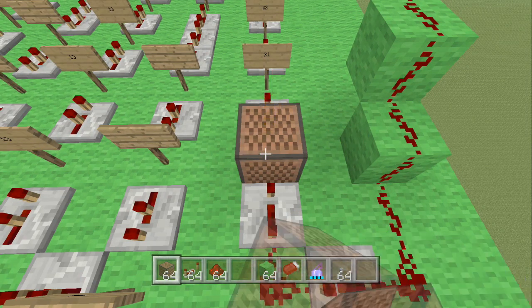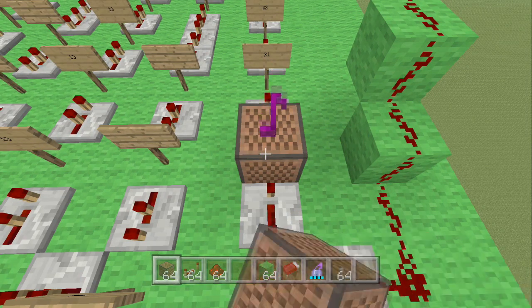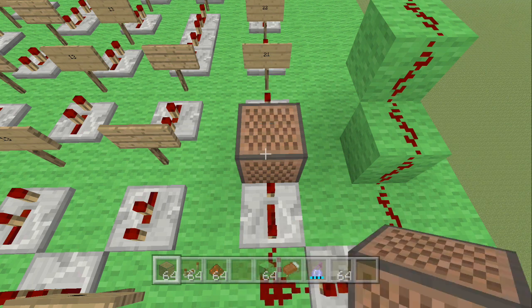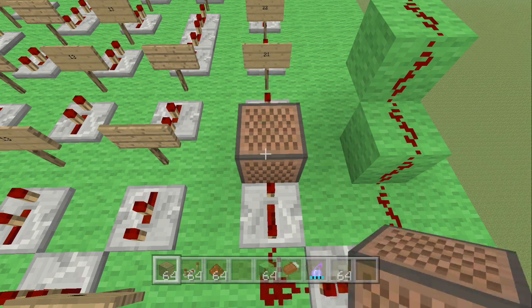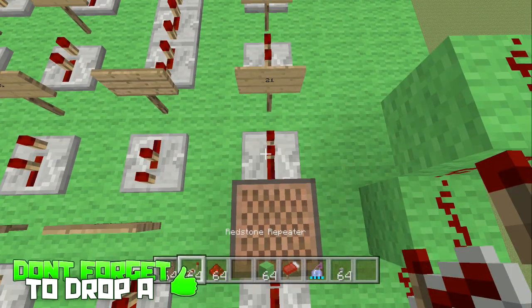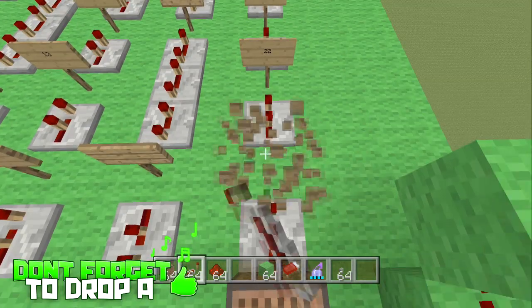For the first note block, hit it 22 times. After that, place a redstone repeater and click it once.